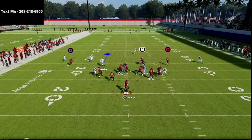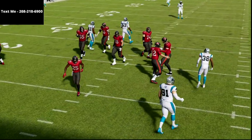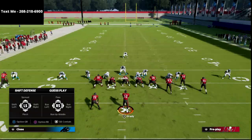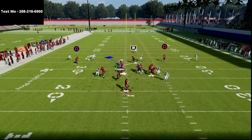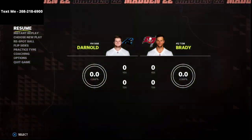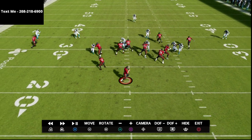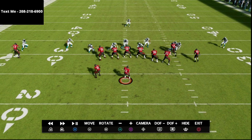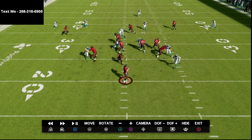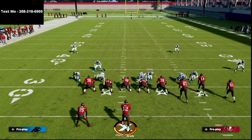This is really where the blitz shines the most — against max protect. As long as you're standing right over the center and pulling him to the left, nine times out of ten you're going to get a really glitchy edge rush. This is a special thing out of the 3-3-5 Will. Against bunch max protect, if you get the center to hold, this will come in probably 90% of the time.